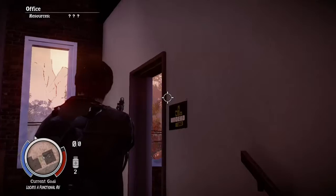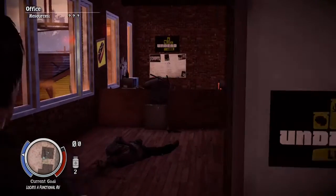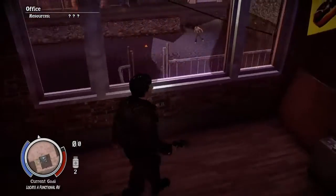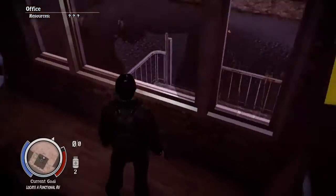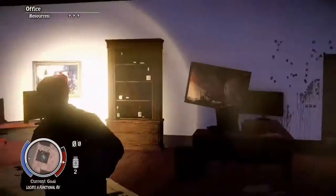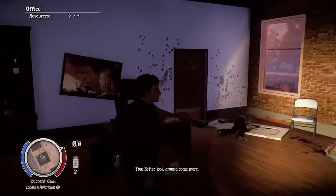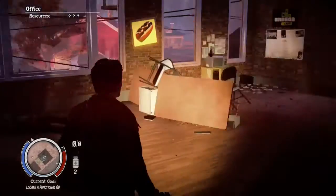Come up here through these stairs and look at that — Undead Labs, Undead Labs! I'm not too sure if this was just an easter egg for them or if their studio is actually like this, but it's a really nice easter egg. Nothing too big, nothing too small, just a normal room with some signs saying Undead Labs.